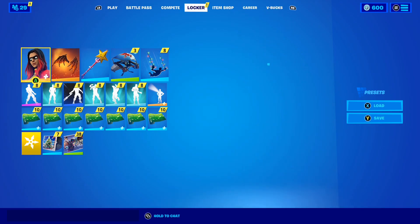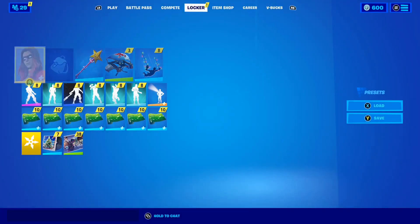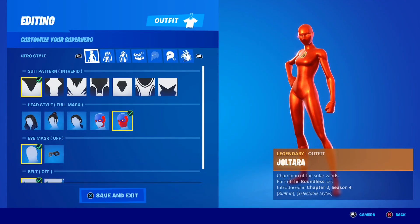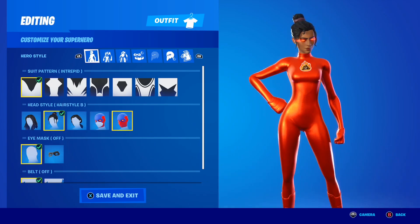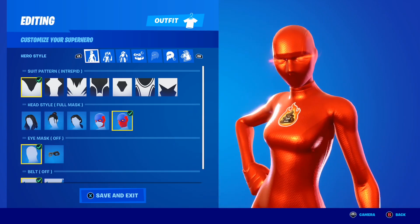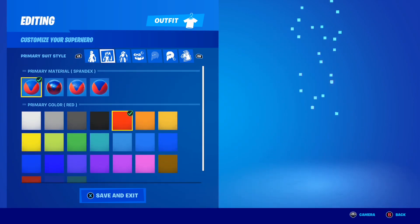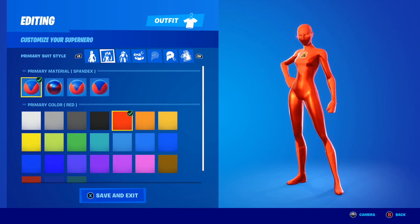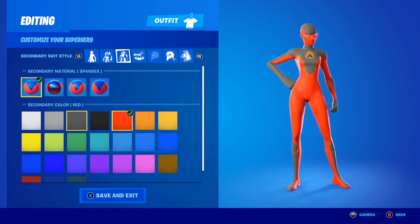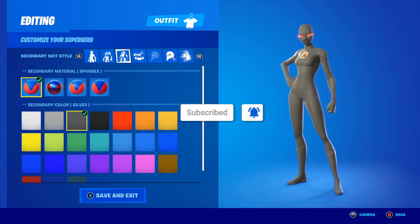Keep watching because there's one more combo — and this next one is going to be the best yet. It's a fully black combo. Set the hairstyle back to full mask. Set the material to spandex and the color to silver — it's the closest you can get to black in Fortnite.